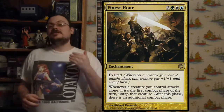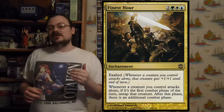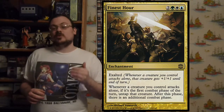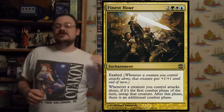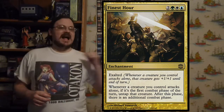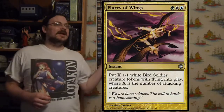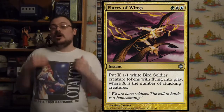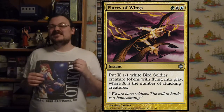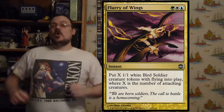Finest Hour has Double Exalted. When a creature you control attacks alone in the first combat phase, you untap it afterward and get an additional combat phase — so you attack and get another attack. Flurry of Wings creates X 1/1 white Bird Soldier tokens with flying, where X is the number of creatures attacking — so a lot of attackers means a lot of bird tokens.